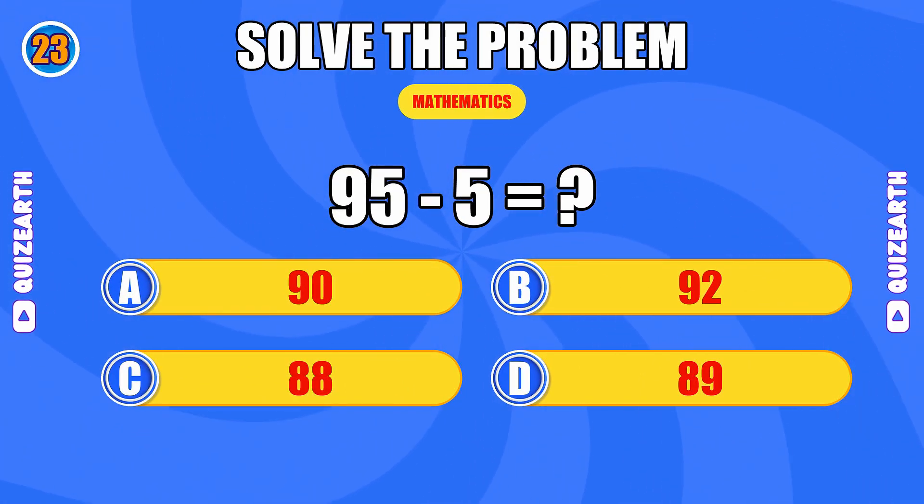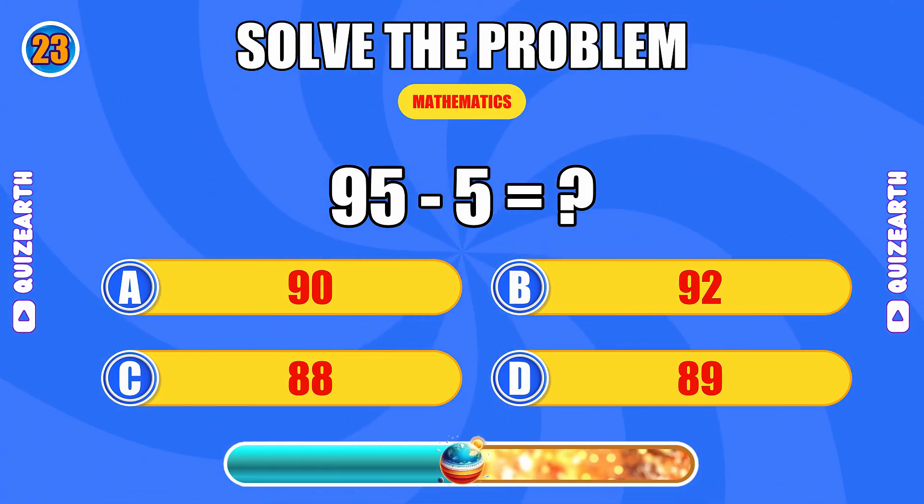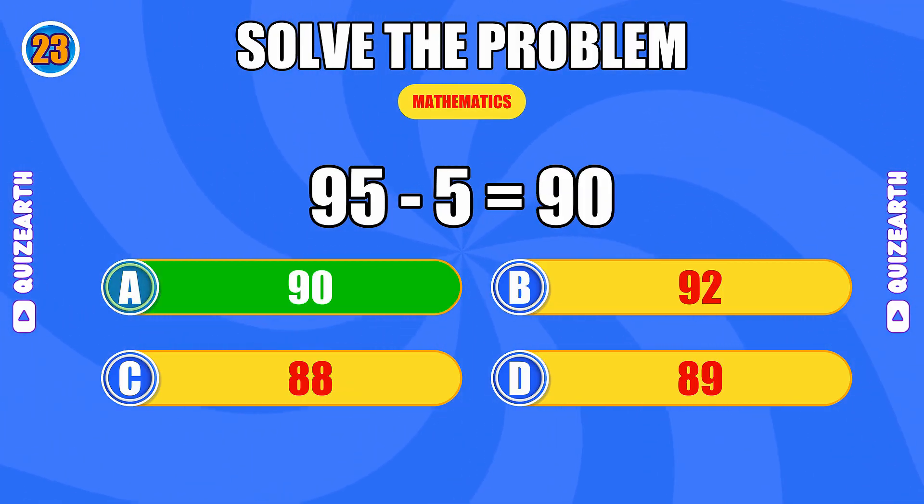How much is 95 minus 5? Pure excellence, the answer is 90.